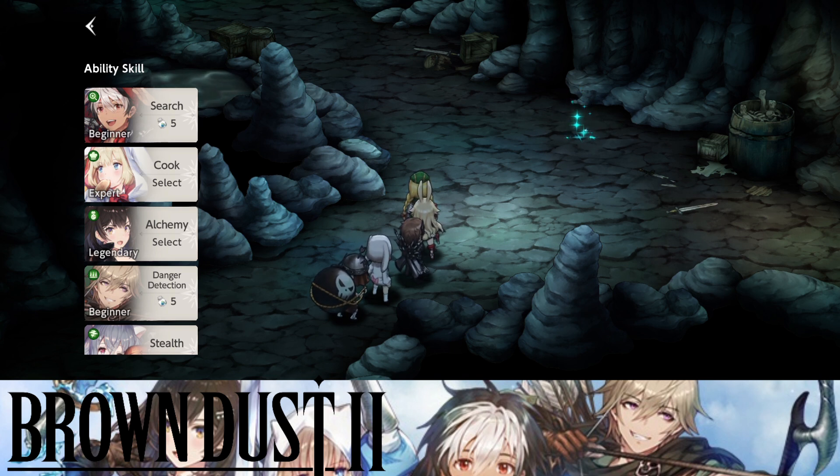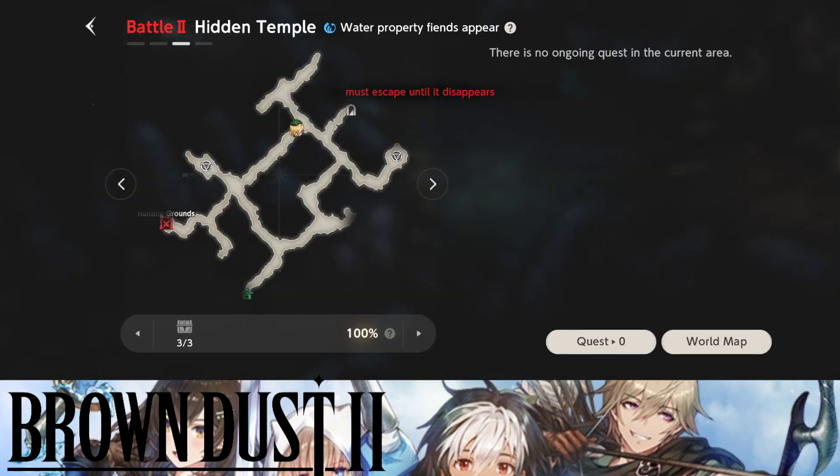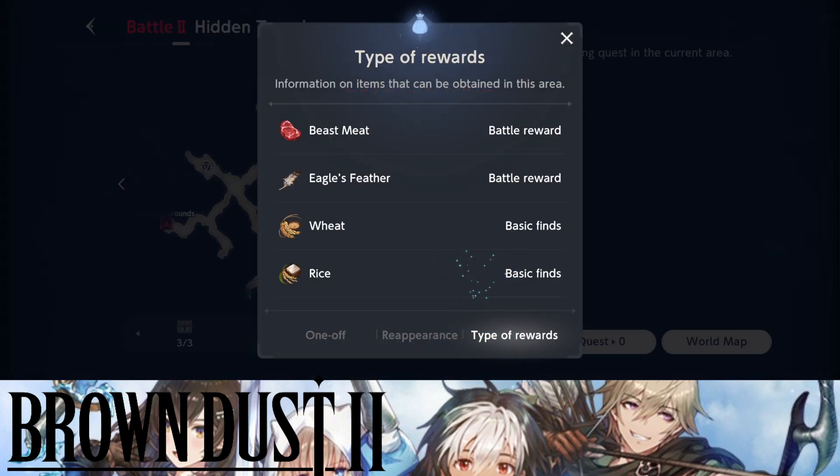A lot of people do not know about this feature. I personally did not know exactly how to use this to get extra resources, but I figured it out. All you need to do is go into maps, go over to the world map — actually not the world map — go into the chapter story. You press the map feature, press this over here and you can see.